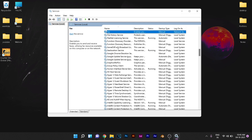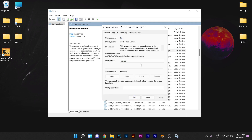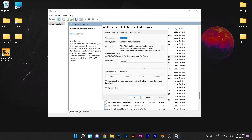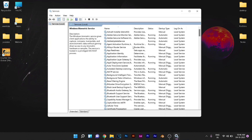We're also going to disable the Fax service, the Geo Location service, and Windows Biometric Service. If you do not use a fingerprint scanner with your laptop or computer, go ahead and disable the Windows Biometric Service. That is all of the services that we needed to disable.